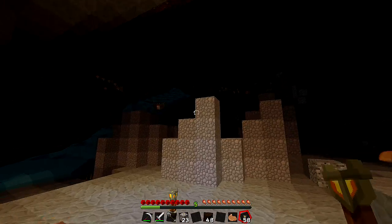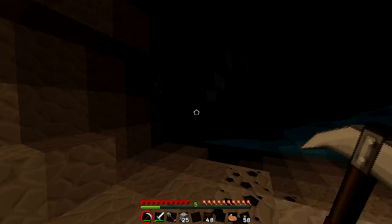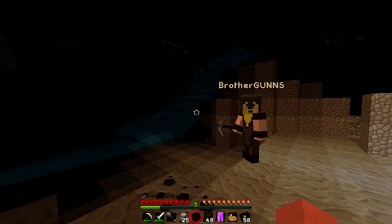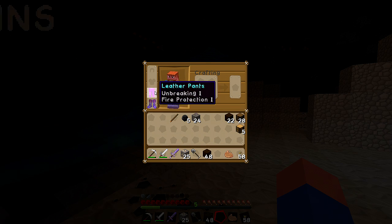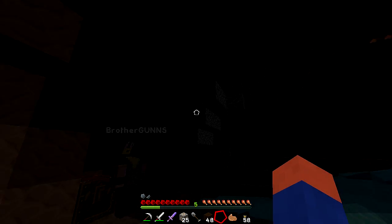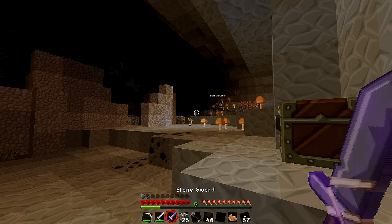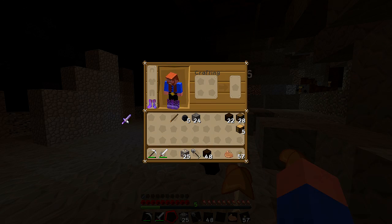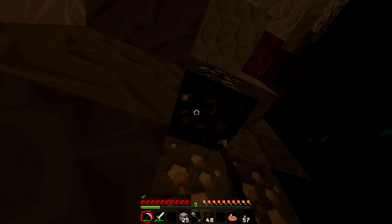Seriously, look at this — there's a bunch of stuff in here, I don't know if it's all iron but this is a pretty good zone. Oh, a chest! Nice! Nothing in it. All right, you gotta make — this is chain boots, leather pants, and a stone sword with Smite I and Knockback. He got the first chest but he's giving you the sword and pants.